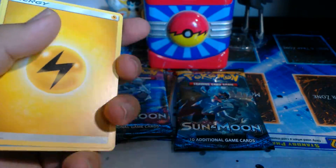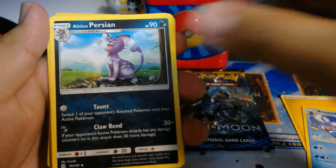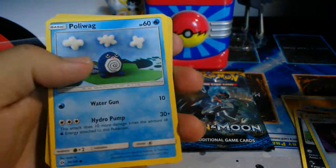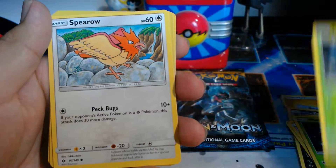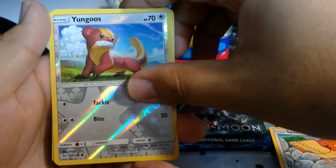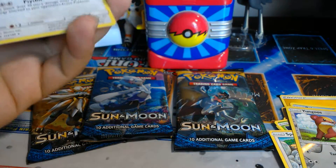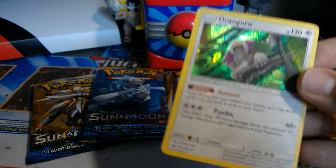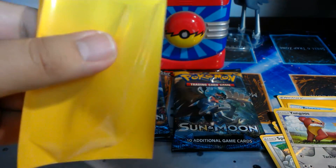Four energy. Persian, Alolan Persian, Switch — that's a good card — Poliwag, Scamari, Morlu, Fulmentus, Sparrow, Yungus, and we get an Oranguru! I know it's not an EX or full art, but Oranguru is such a good card to play. I believe this is expanded now, so it's such a good card. I need to put this in sleeves because it's a really good card to use.